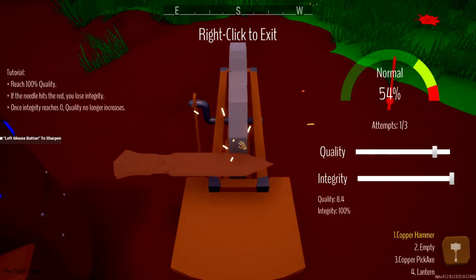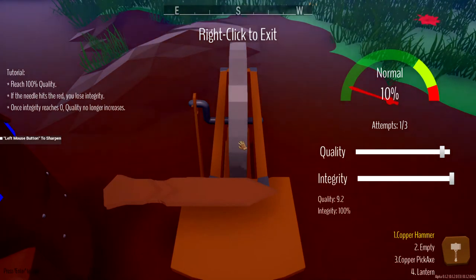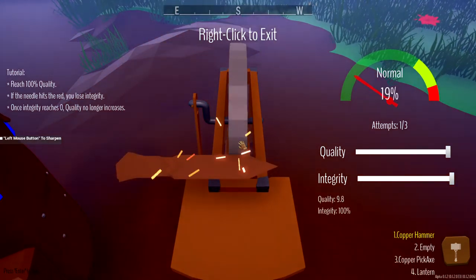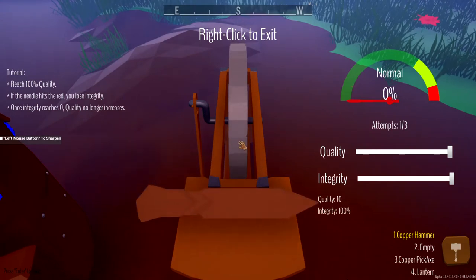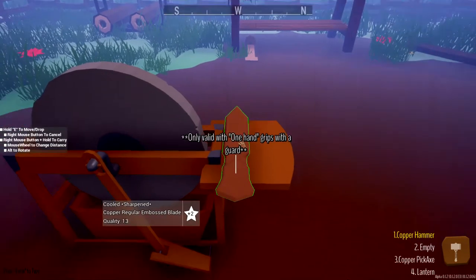Let's sharpen it a little bit more - I think we might have to do it one more time. Let's go ahead and take it off again and let this drop down to zero and finish sharpening that bad boy. And there we go, that is at 10. Now we have a nice sharpened blade - it's getting a little foggy out too.